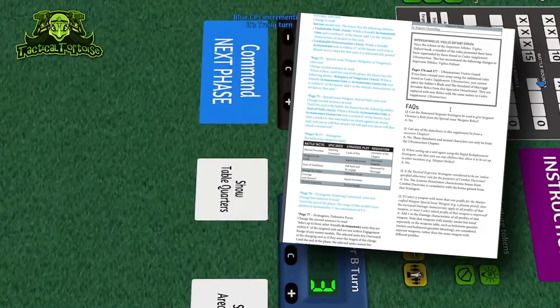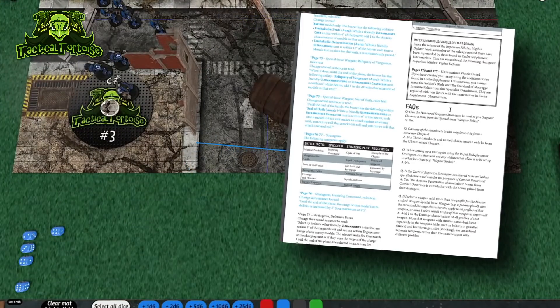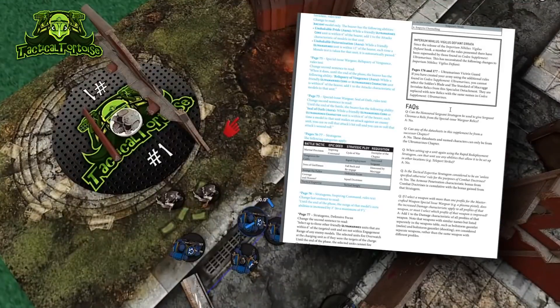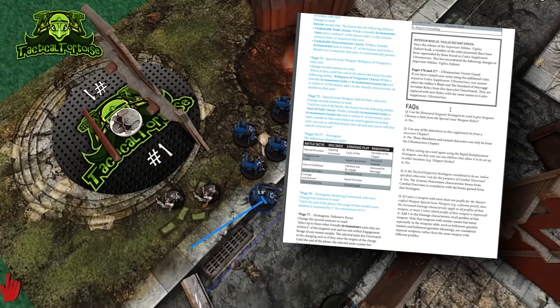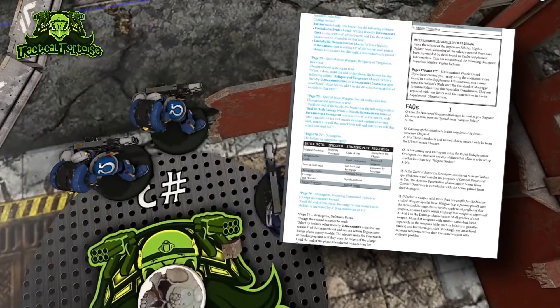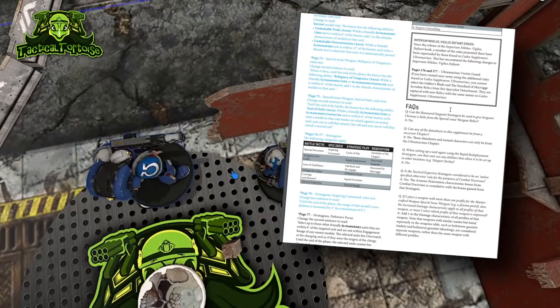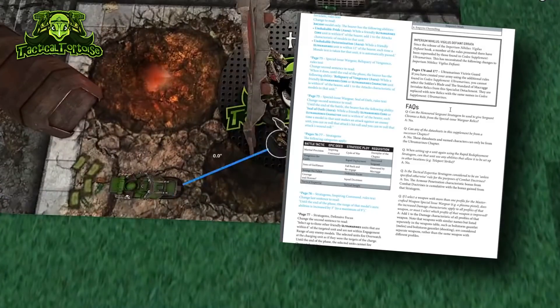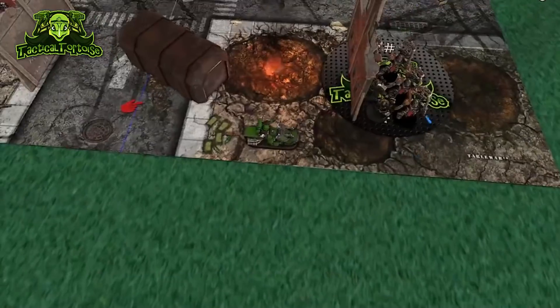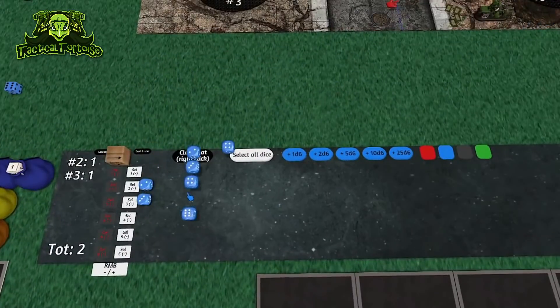Until this gets fixed — good job Ultramarines players, you're winning now. If I was an Ultramarines player I would jump on this immediately and go win a couple RTTs real quick while you can, before this gets changed back to how it's supposed to work. I would definitely expect this to get errated. This is clearly the most embarrassing change — points costs and lost keywords notwithstanding. This is genuinely unbalancing. Good old GW with their QA — really nailing it.